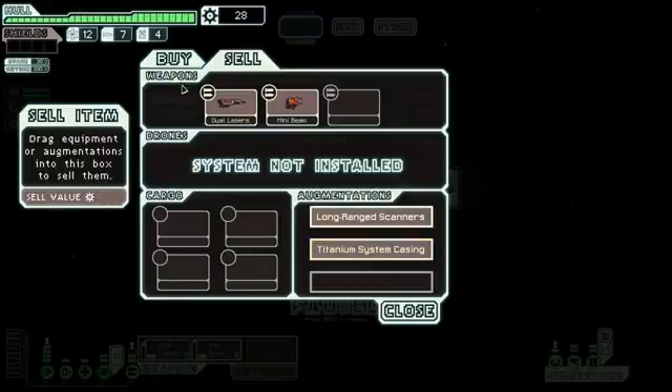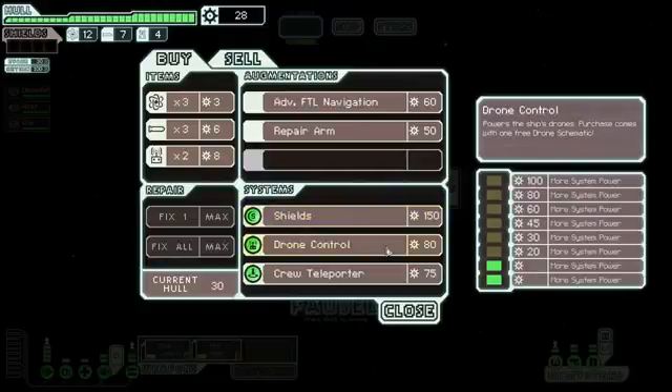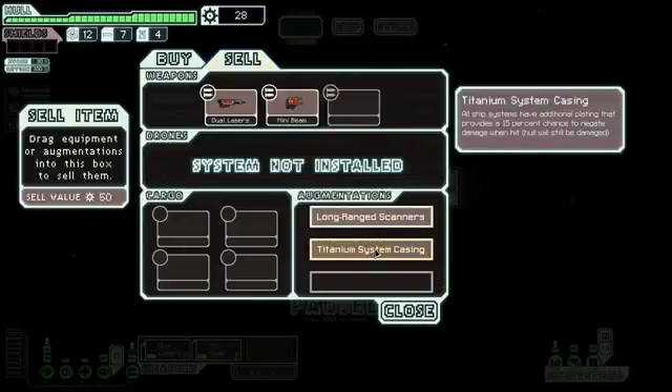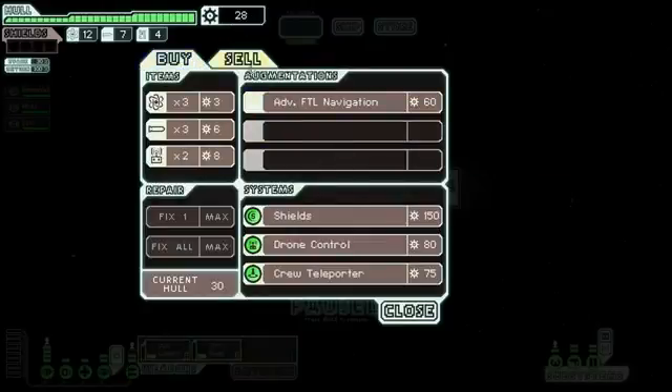It's only a 15% chance to negate stuff anyway, and that's not enough to get shields — and even if it was, I don't have the power for it. The repair arm could be nice though, because we could always use a little bit of extra repairs. This is probably really stupid, but I think I might actually get rid of this defense system, because technically the hull still gets damaged and the only thing it does is negate possible damage to systems. So we're gonna get rid of that and get a repair arm instead.